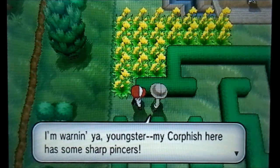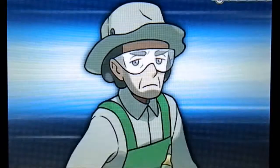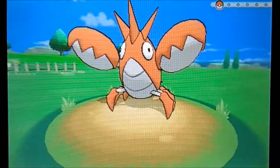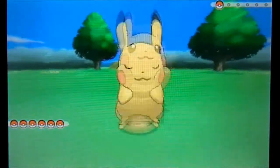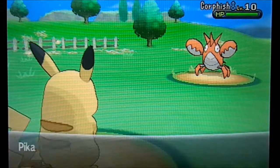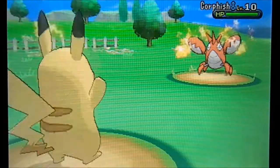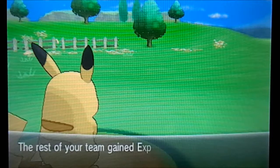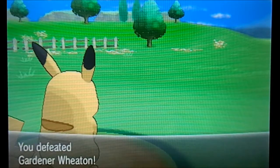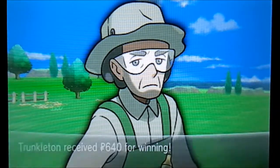The youngster warns us his Crawfish has something sharp — some sharp pincers. Come on Pikachu! So Crawfish — it's just a water type, right? Or is it water and dark? Well, we only have Thunder Shock anyway, so let's try that. We got it in one — awesome! Bunnelby grew to level 6 — we might be able to use him in battle now. Caterpie grew to level 5. Two more levels and Caterpie will evolve, which is good news — we need him to evolve.